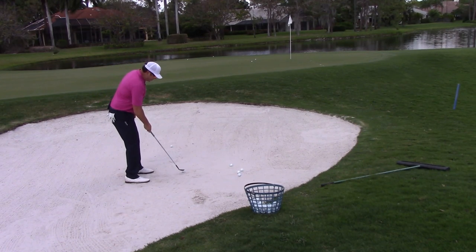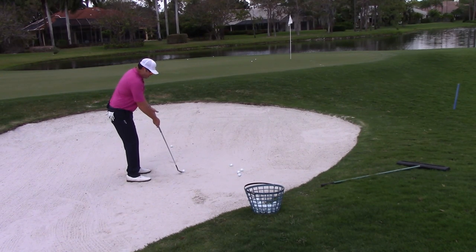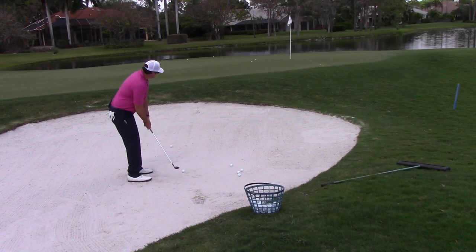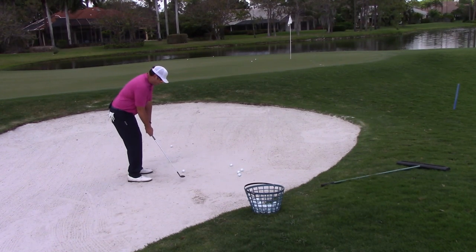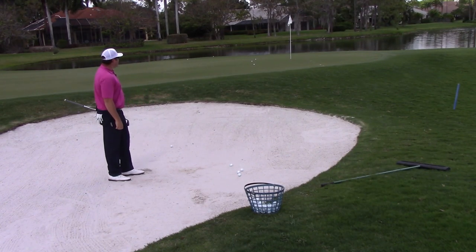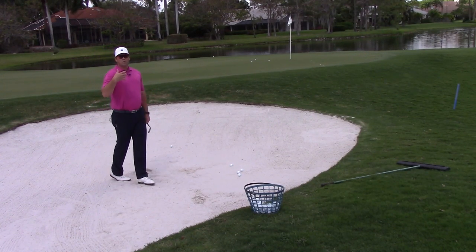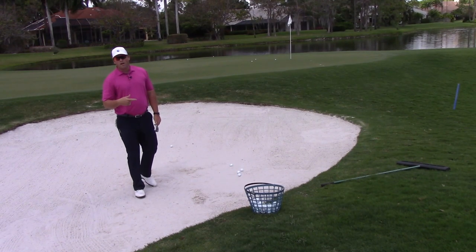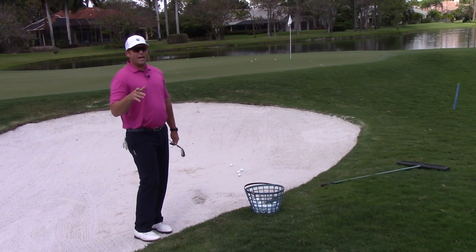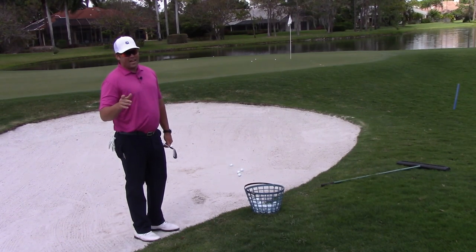So in the bunker: forward ball position, body vertical, handle up, toe down, and open club face. What we're going to do is get the club face to pass our hands. The result is a shot that comes out high, lands soft, and gives you a chance for par. If you come to see me at Quail Creek, I can guarantee you will get out of the bunker every day.